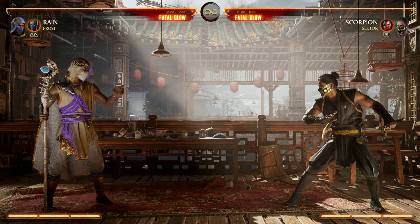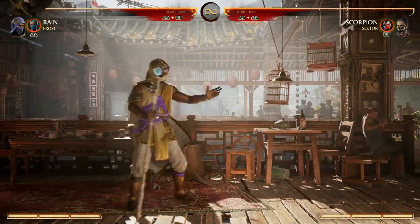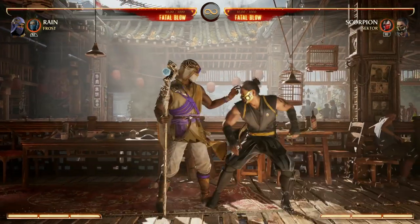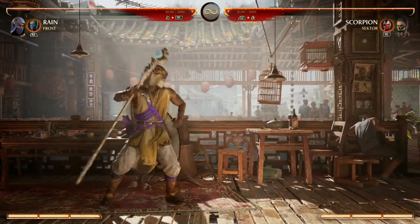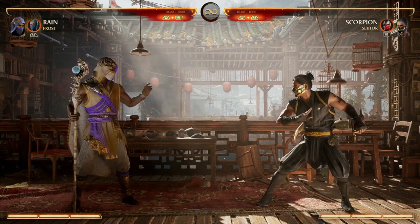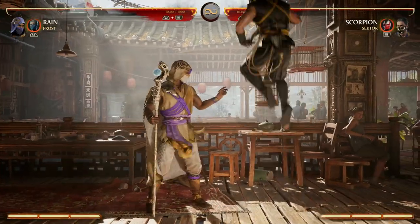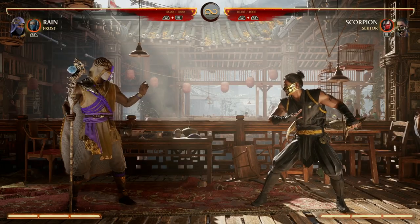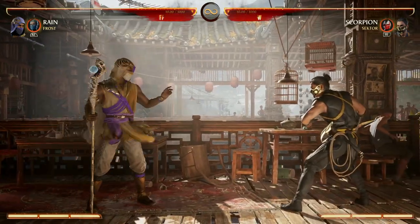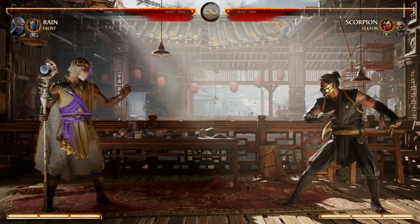Those are your staple combo starters. Now to go over Rain's awesome normals: he's got a great neutral 4 — if you hold it, you get the around-the-world kick combo starter; if you just press it, you get a hit but no combo starter, and it's a bit slow. If you hold it, though, you can do 2-1-1 after that and continue the combo. Another great normal is neutral 3, which is a great anti-air — if your opponent's jumping in, just press 3 to anti-air, and it can cancel into special moves. One of my favorite normal combos is 2-1-1, which has good range — not too far, not too close — and that overhead is going to hit, allowing you to combo.